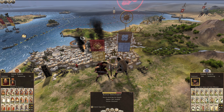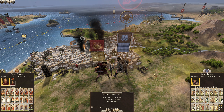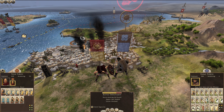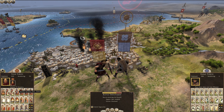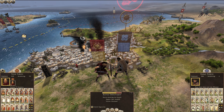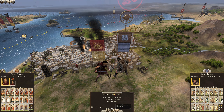Hey everybody, Rubicon here, back with Rome 2 playing as Rome itself. Where we left things off, we're fighting an opposing army just outside of Carthage. We got the matchup we wanted — we have the garrison. These guys are pretty beat up though, so don't think they're gonna be super helpful, but we've got a pretty good balance of power here.